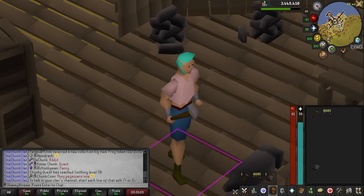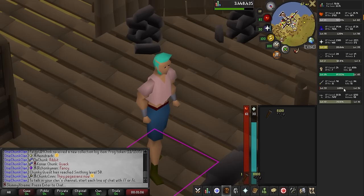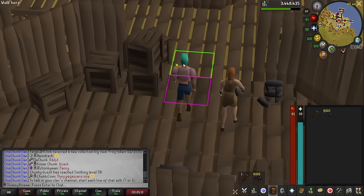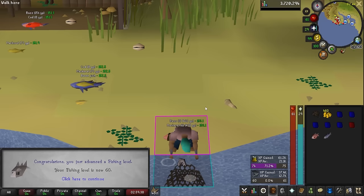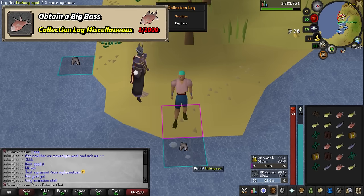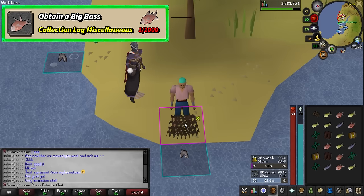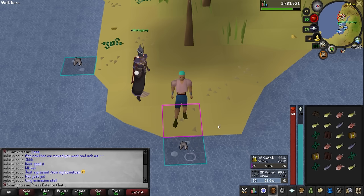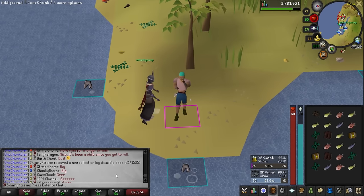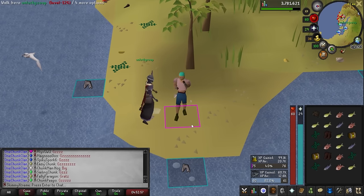Another smithing session done — about 13,500 XP and another 8,100 iron arrow tips, now over 24,000 in the stash. Level 60 fishing. A guy throwing snowballs — they actually don't interrupt you. Oh, we got it! There we go — the big bass! He brought the big bass! Let's go! The big bass is done, thank you to whoever helped. We're done with bass and can move on to swordfish.